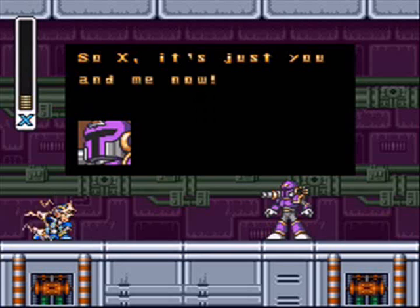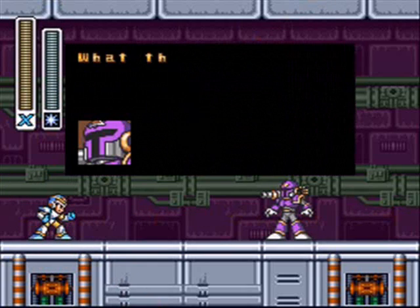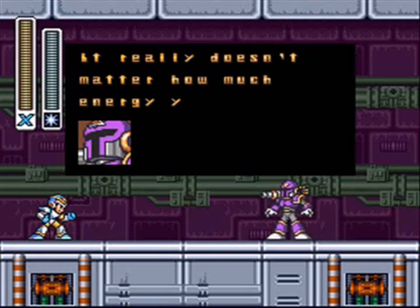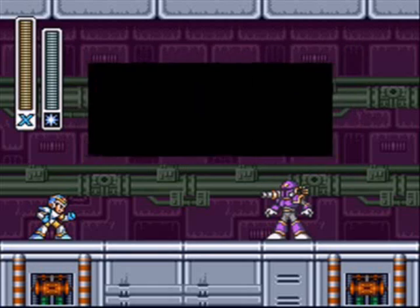Welcome to part 6 of Mega Man X. Vile has cornered Mega Man and captured him, but he's managed to break free, just like Zero. 'What the? Where did that energy come from? It really doesn't matter how much energy you absorb, X. You are still far too weak. Prepare to be terminated.'